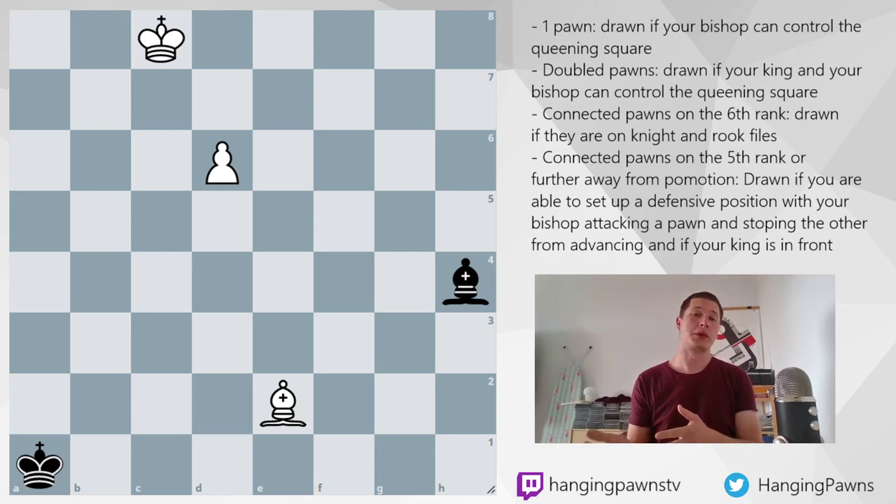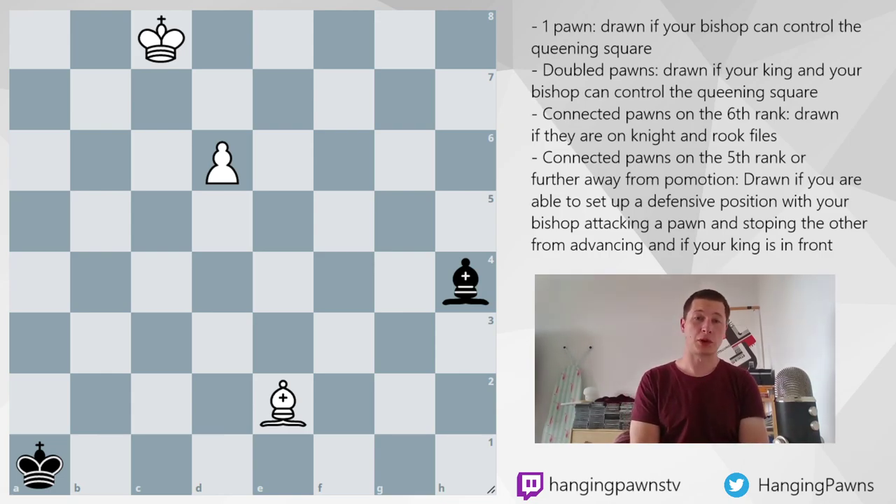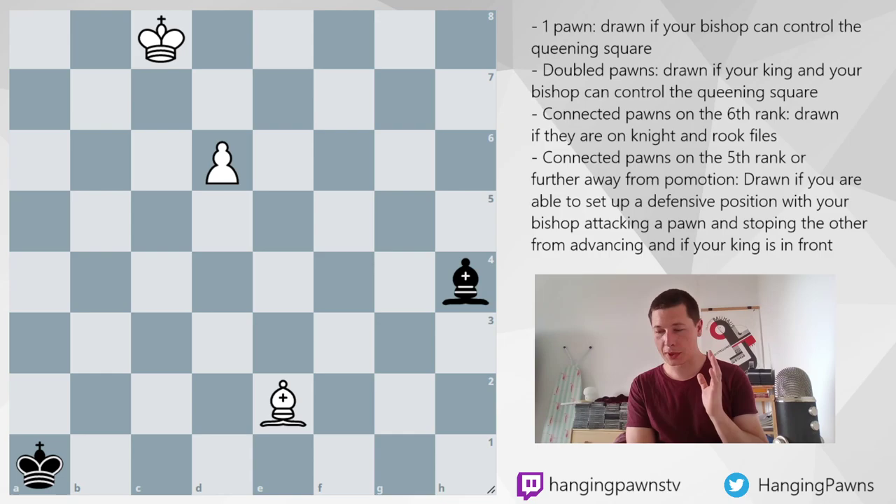We'll go over the easy-to-draw Opposite Colored Bishop Endgames, and then in the other videos we are going to continue with the more complicated stuff. First, before we get into the basics, I would just like to give you a couple of rules. One pawn, usually a draw. Two pawns, very complicated. Three pawns, usually winning. But there are exceptions to all three.